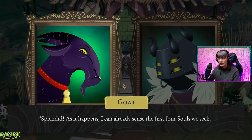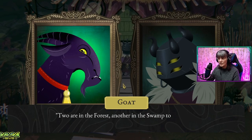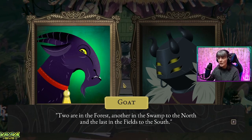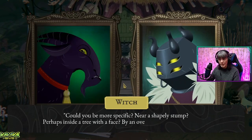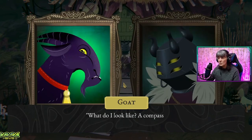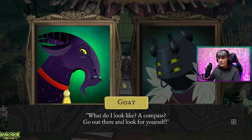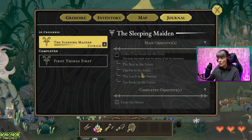Splendid. As it happens, I can already sense the first four souls we seek. Two are in the forest, another in the swamp to the north, and the last in the fields to the south. Could you be more specific? Near a shapely stump? Perhaps inside a tree with a face? By an overgrown mushroom grove? What do I look like? A compass? Go out there and look for yourselves. There's a bear in the forest, an ox in the fields, a leech in the swamp, and a snake in the forest. So there's two in the forest. Should we do it in order? Makes sense to do the bear first. Where would a bear be? Where there are caves?